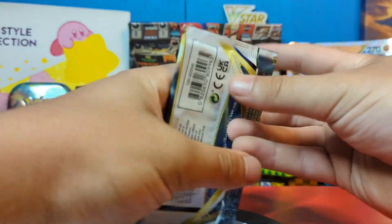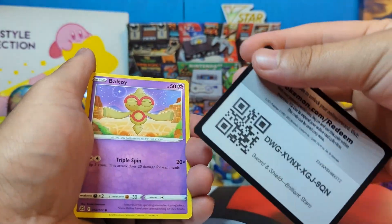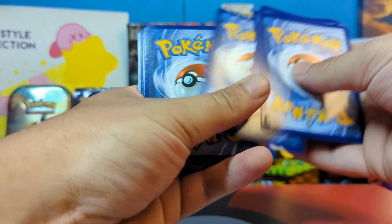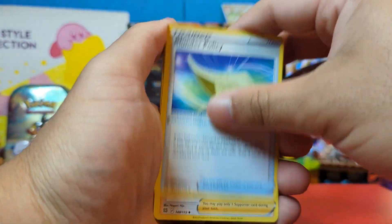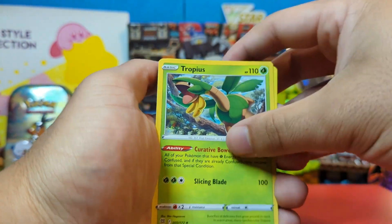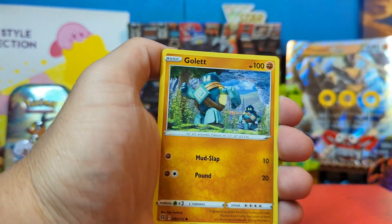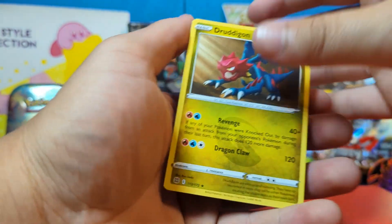Now we're onto Brilliant Stars, which is probably the set that promoted the new Diamond and Pearl remake. There's the code card. We pull: Tropius — love that guy — Baltoy, Minccino, Chimchar, Chimecho, Gulpin, a cool-looking Monferno, and a Druddigon.